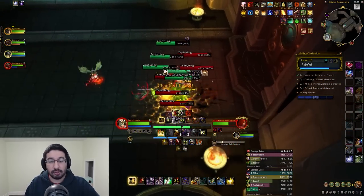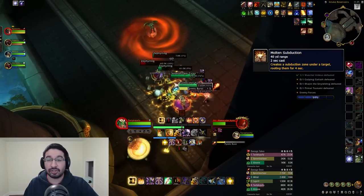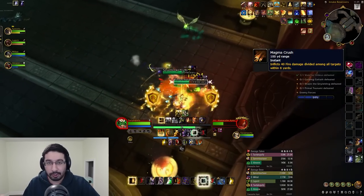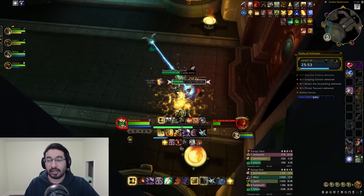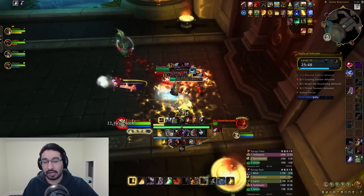Amy also has a combo in Molten Subduction followed by Magma Crash — a random target magic root on a player, followed by a big swirly that will one-shot anyone inside it after a short delay. That player needs to either get dispelled or break their own root to escape the Magma Crash AOE.